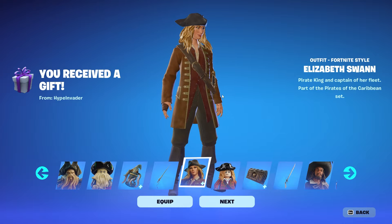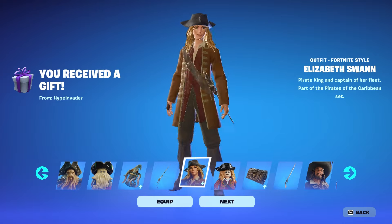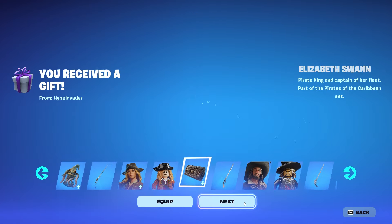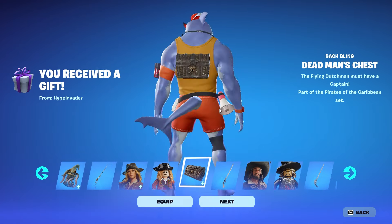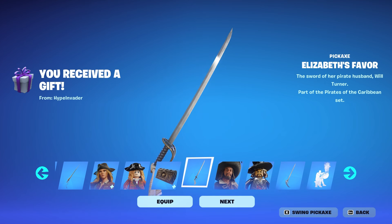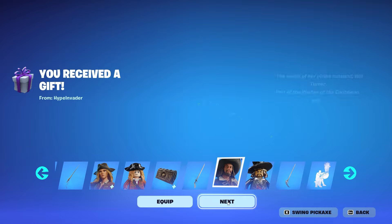It's got a really sharp sound to it. We also have the Elizabeth Swan skin — wow, I like this a lot. I think she might have edit styles but we'll check after. We have the Lego Dead Man's Chest; I heard it opens upon eliminations. And Elizabeth's Favor sword — there are lots of swords. I hope they don't all have the exact same swing.